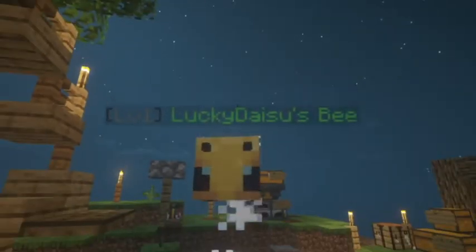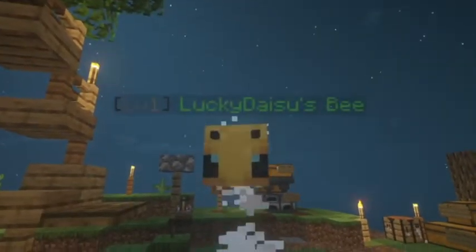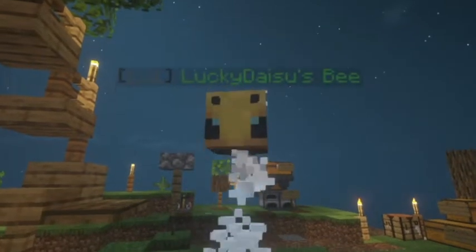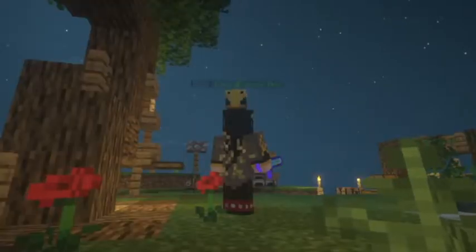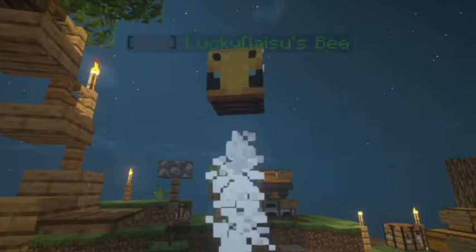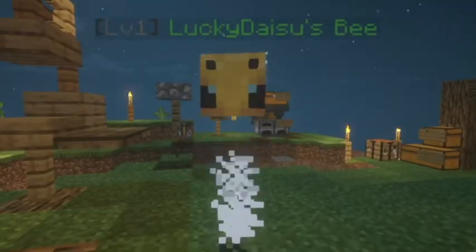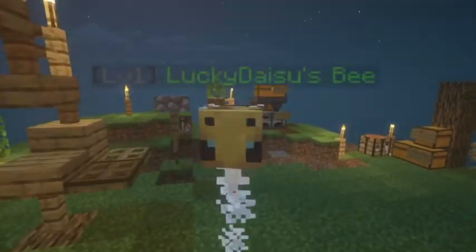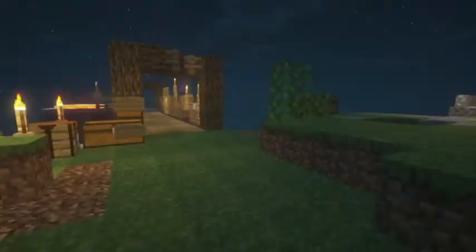So after minutes of grinding for emeralds I finally have a new bee. Hey man, stop moving! Alright fine, I'm gonna name you... Dice Junior. Just because you look like a Dice Junior — I mean you're square, you have a face like me, and I can fly also.